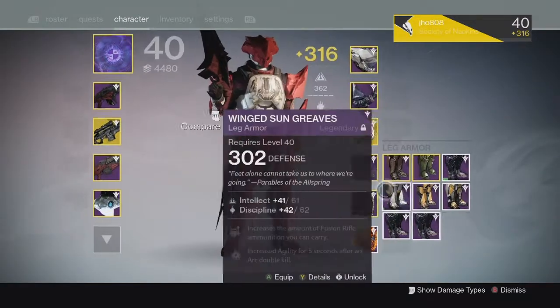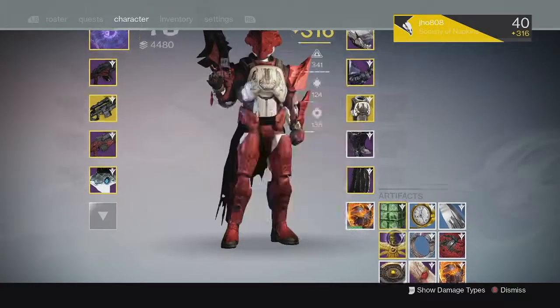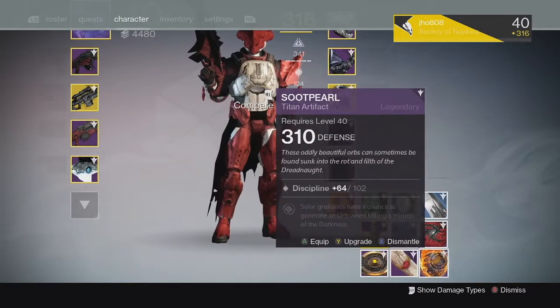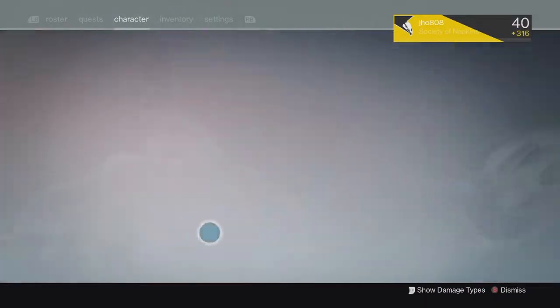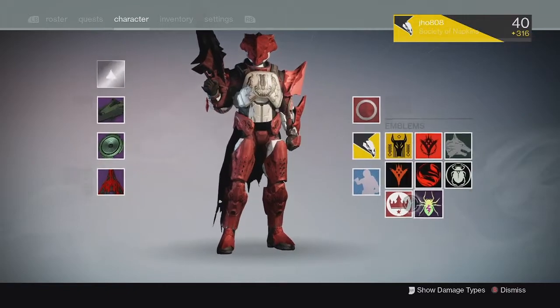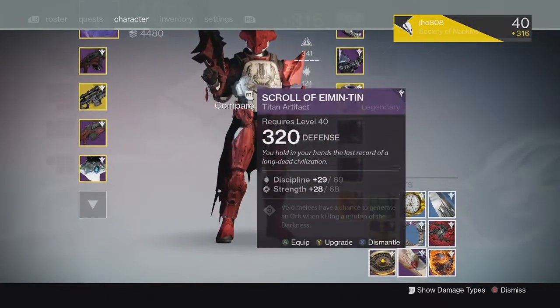I got the 320 Harrowed War Newman's boots, which is pretty cool. They did come with Intellect and Strength, which is not that great, but at least I got some 320 boots out of it, as well as another 320 artifact. And of course we got the usual emblem and Calcified Fragment.